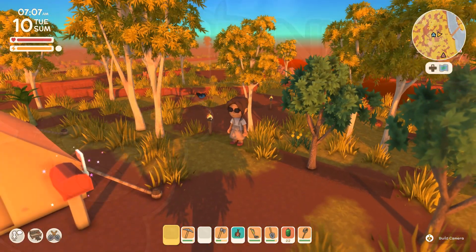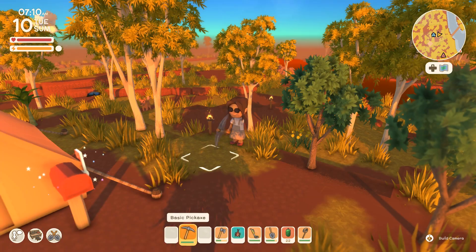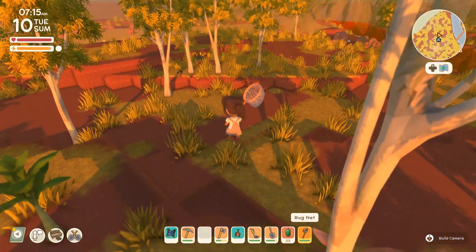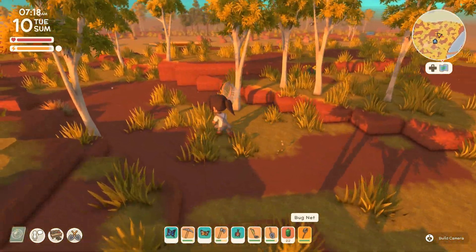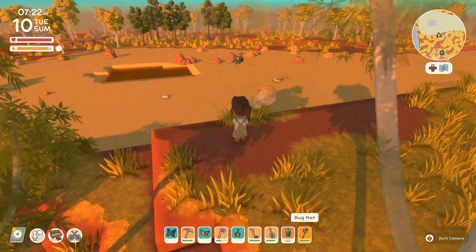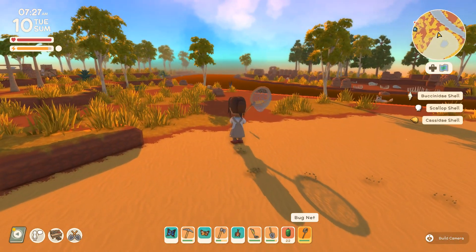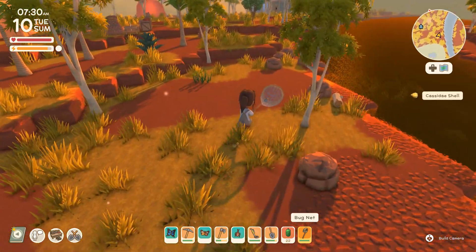Oh no, the butterfly just broke my net! That's not gonna do because I definitely need to catch more of those. I knew I had another net. Get back in my net, you little guy — you sell for so much, I desperately need you. Hello everyone and welcome back to Jasper Berry Island here in Dinkum, where we're having a wonderful time catching all of these bugs.